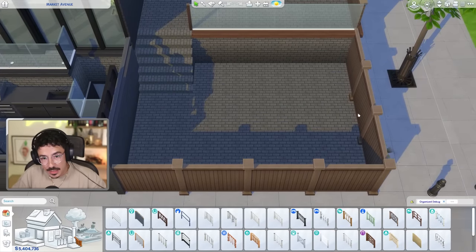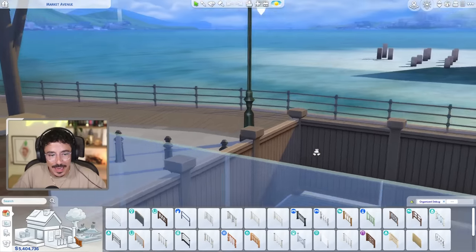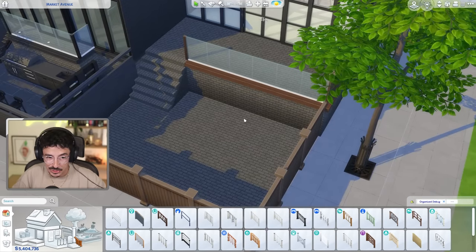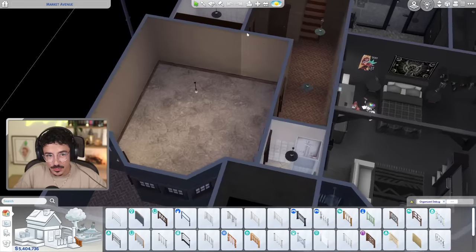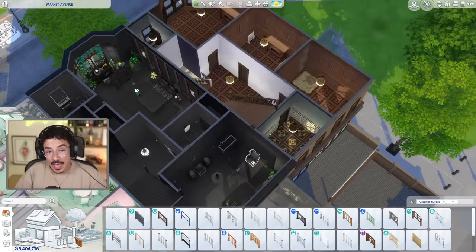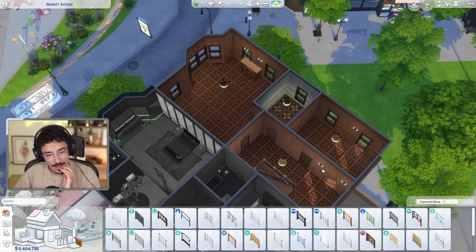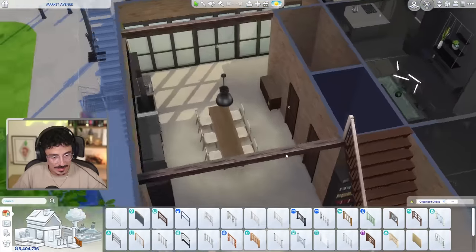We're also doing the back garden area. I don't know what we're going to do out here just yet - I'm feeling like a little breakfast table moment here, like a little patio chair with that view looking out. Maybe a little seating area, maybe some planters to grow some stuff. Then next week we're going to come down and do the whole basement area - I want a swimming pool and spa moment down there. I also want to work on a guest bedroom off camera.